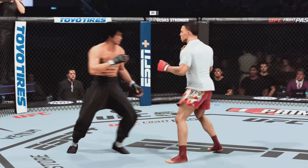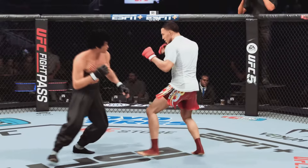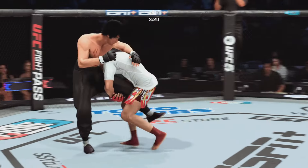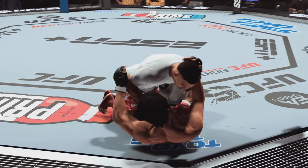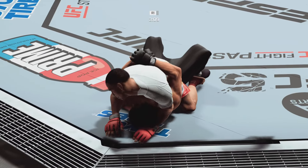Nice kick. Left hook to the head — it's blocked. Nice combination of kicks there by Luke. Single leg takedown. Single leg takedown. Bottom fighter here, maybe looking to hip escape. Right into the mount.